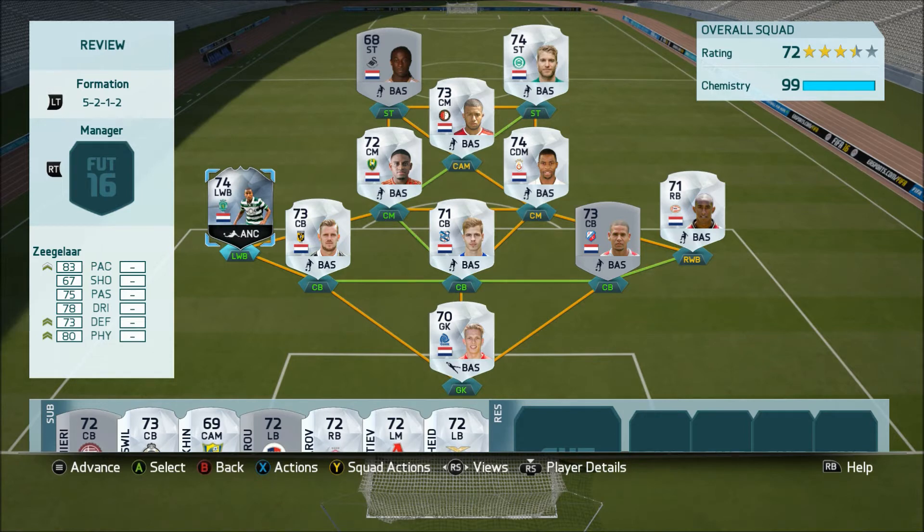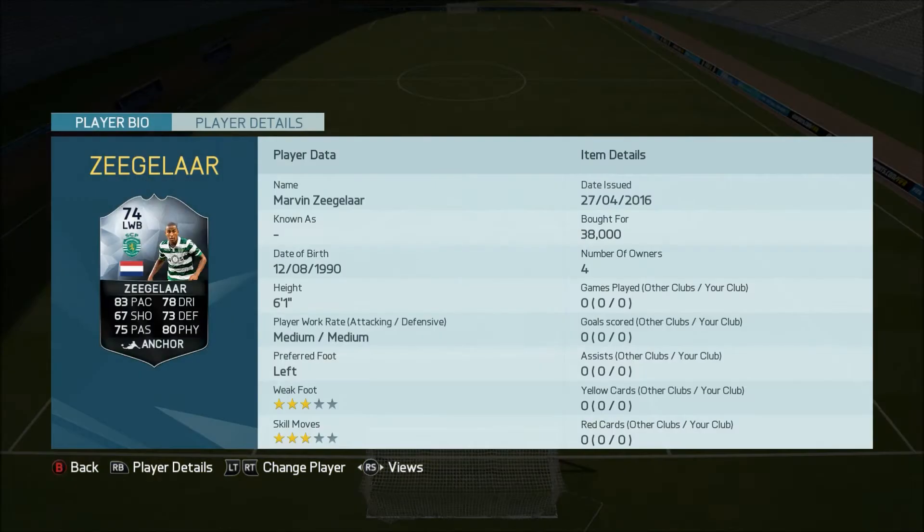Anyway, Marvin Ziegler — he's a Dutch international, but he doesn't actually play for the national team. Anyone got any reasons for that, leave them below. I know he started off FIFA as a bronze, so maybe he's just coming into his prime. I think he's 25 years old now. He's 6'1", 3-star, 3-star.